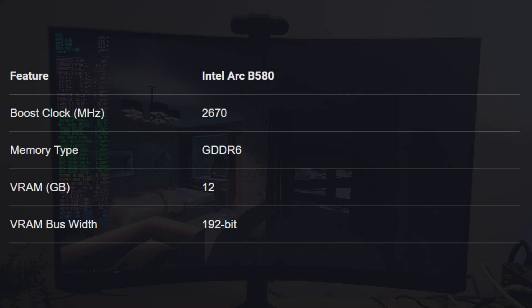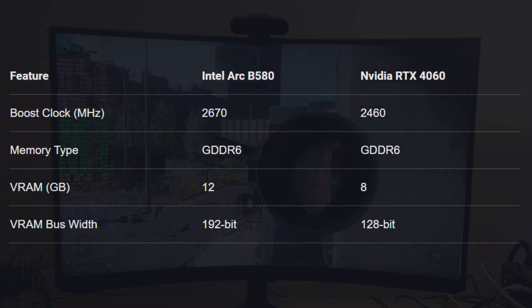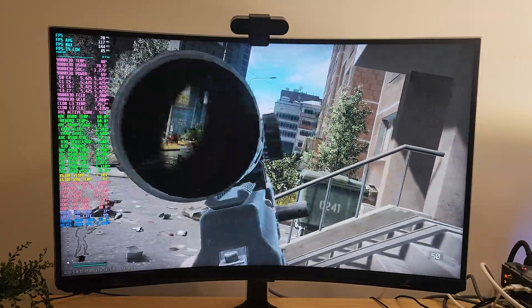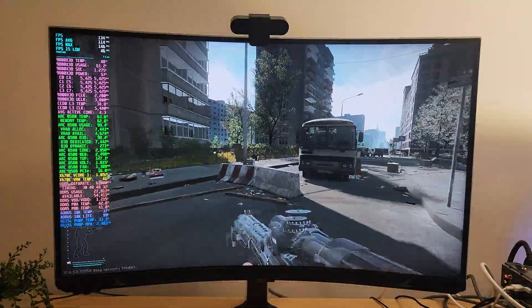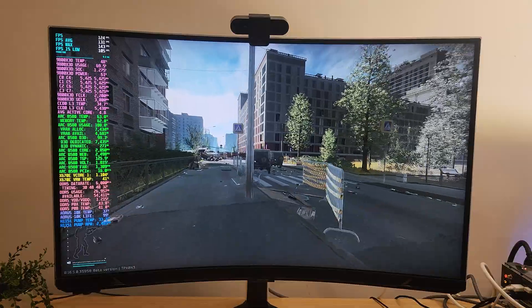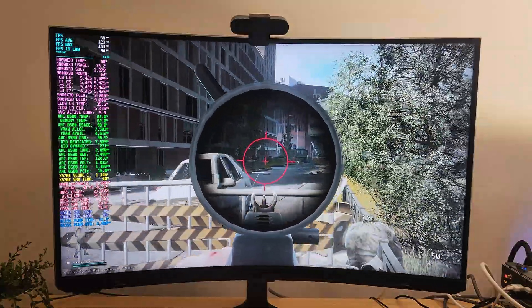So which GPU should you get for Tarkov? On paper, the B580 looks stronger — it's got 12GB of VRAM, a 192-bit memory bus, and a lower MSRP at $250, compared to the 4060's 8GB of VRAM, 128-bit bus, and $299 MSRP. But in practice, Tarkov doesn't seem to fully utilize the B580's extra horsepower. I suspect that's largely due to Nvidia's driver maturity and better game compatibility, especially in a title as finicky as Tarkov. Intel's drivers have come a long way, but performance can still vary quite a bit from game to game. And while those MSRP numbers sound nice, due to current market inflation, both cards are often selling around $100 above MSRP, though the gap is still usually around $50 depending on availability.